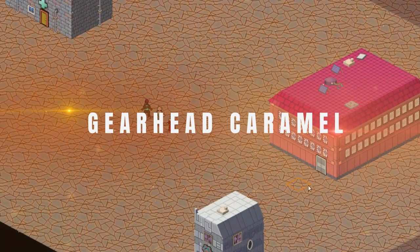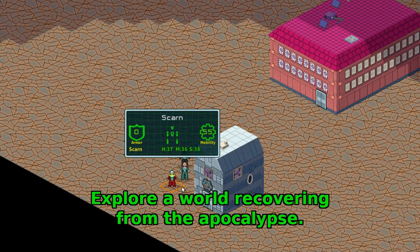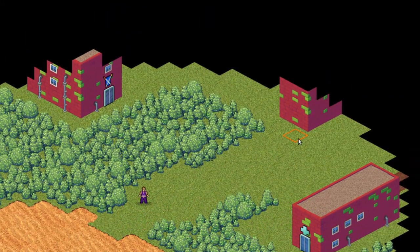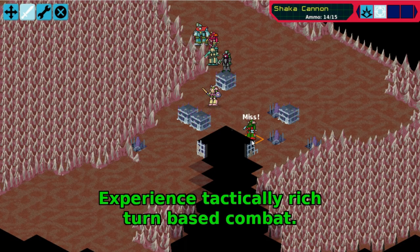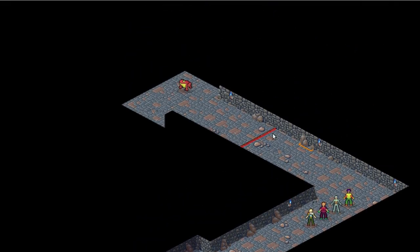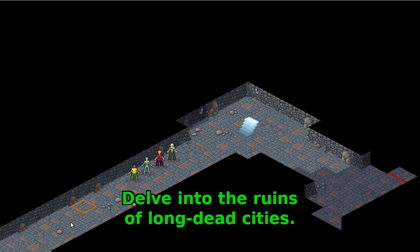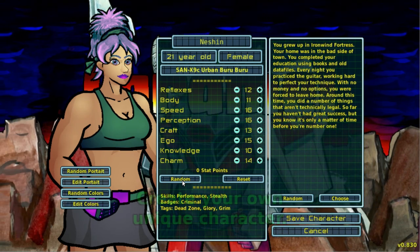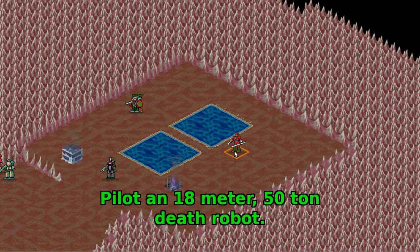GearHead Caramel is a turn-based, static-style sci-fi mecha RPG set in a post-apocalyptic world where players control an 18-meter, 50-ton mecha and build a team of unique lance-mates. Features include a detailed mecha design system, procedural narrative, and both mecha and personal scale combat. The game is the third in the GearHead series and offers players different adventures set in various times and places in the GearHead universe, with a detailed mecha build system, life path-based character generation and party dynamics, on PC via Steam.